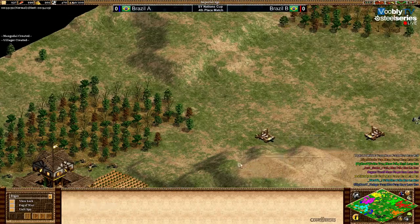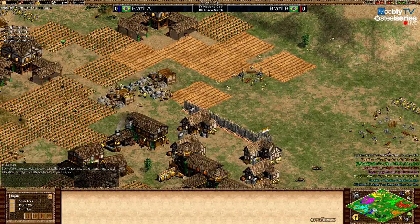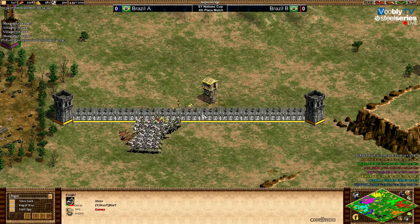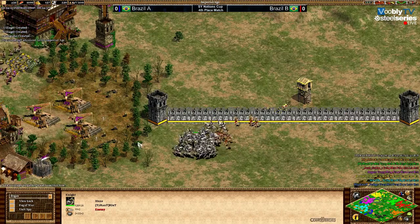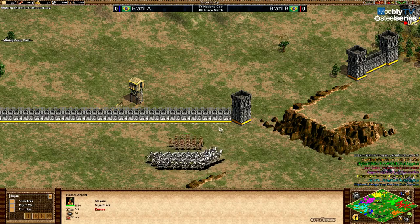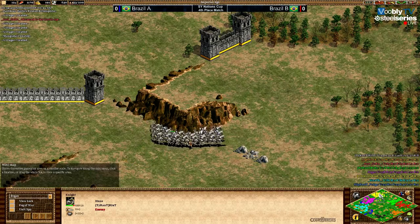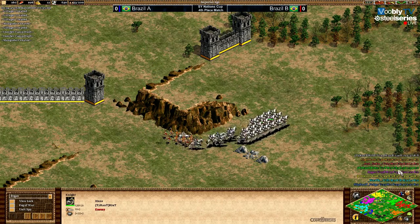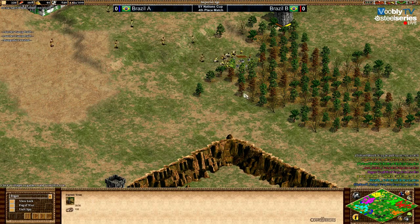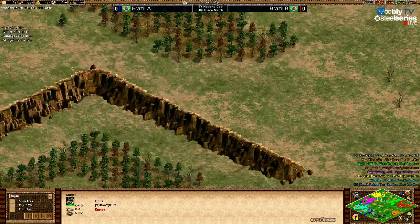Now let's see what Riud is doing with his loads of knights. They just missed that wall by a few seconds — Miguel managed to close it at the last second. There is still an opening on Miguel's base — that's where he's sending villagers to cut wood between the cliff and the wall. Riud is heading in that direction. He managed to get there on time — oh wait, he's going back, going the other direction.